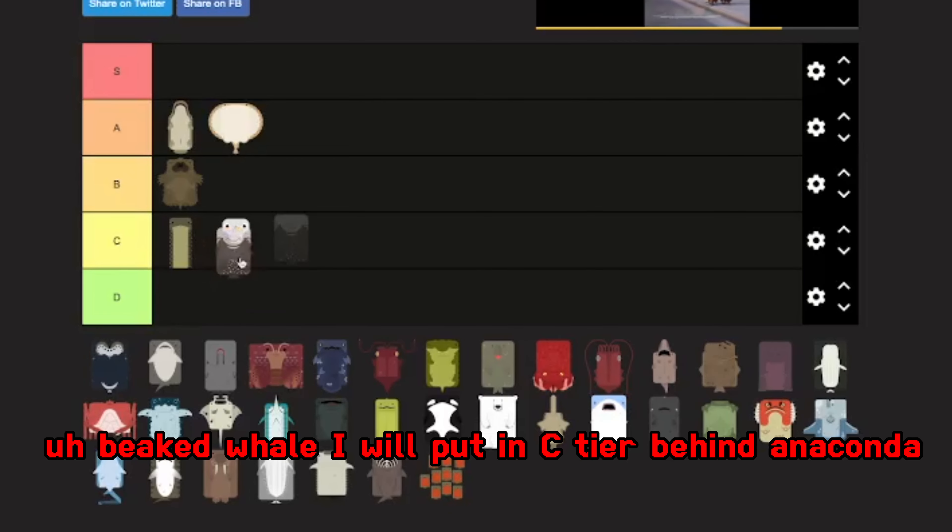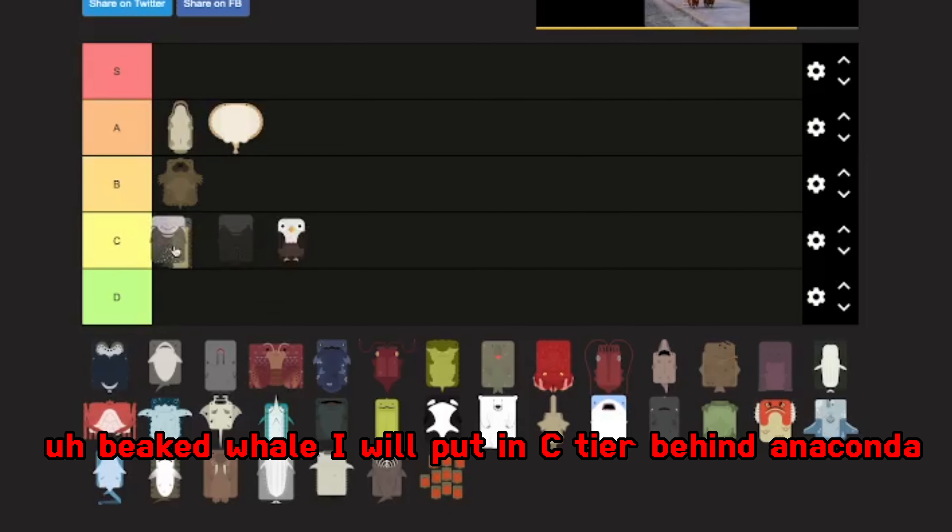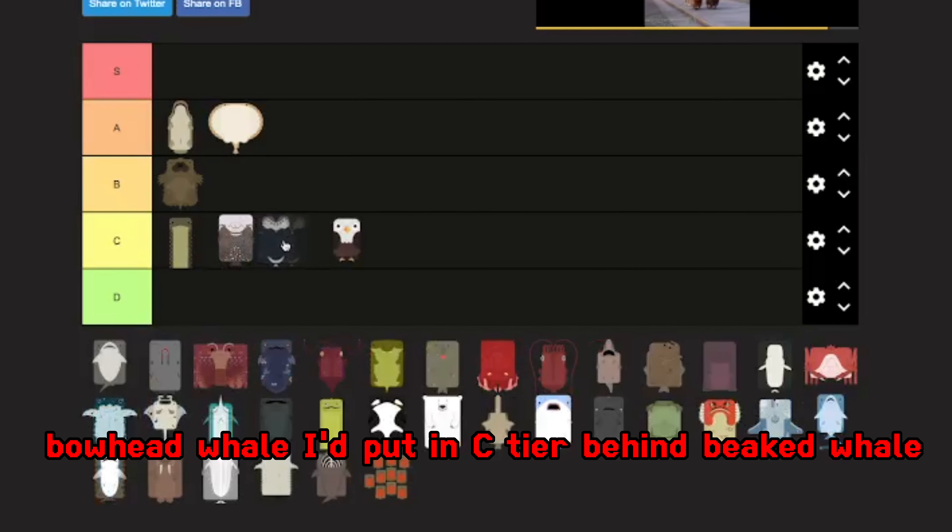Beaked whale, I'd put in C tier behind anaconda. Bowhead whale, I'd put in C tier behind beaked whale.